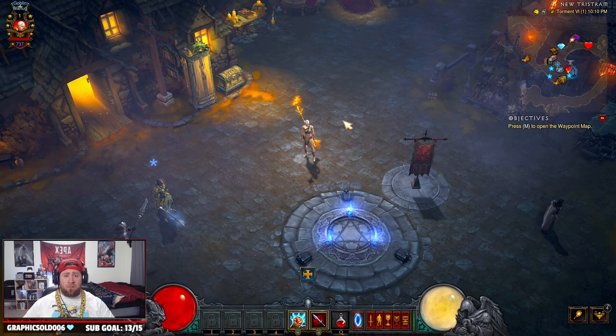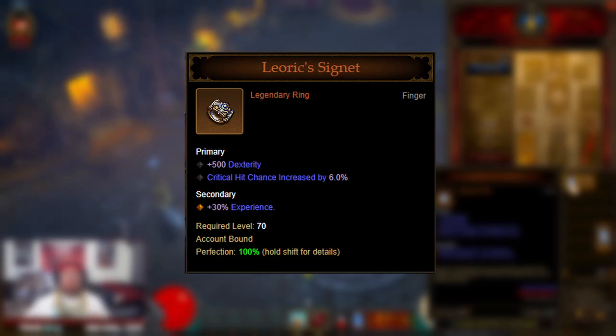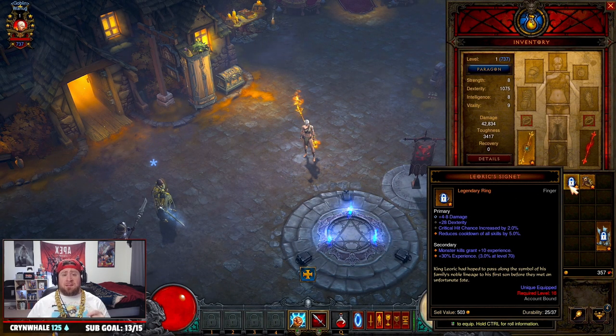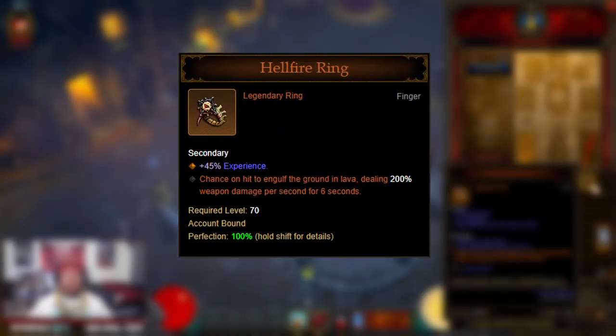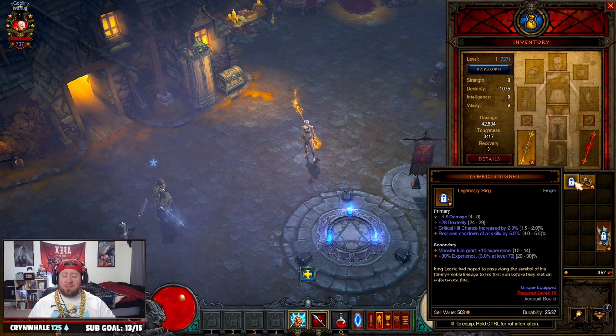A few other items worth mentioning: first is Leoric's Signet, a ring that increases your experience by up to 30%. You can get it by gambling at a low level. Next is the Hellfire Ring — you can craft this at any level and use it at level 1. It gives up to 45% extra EXP, so combined with Leoric's Signet you're getting 75% extra experience.